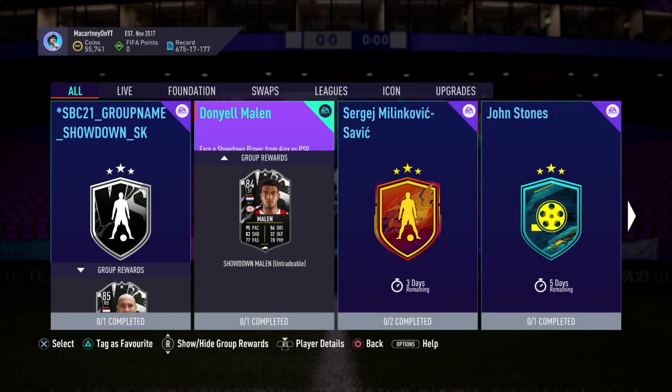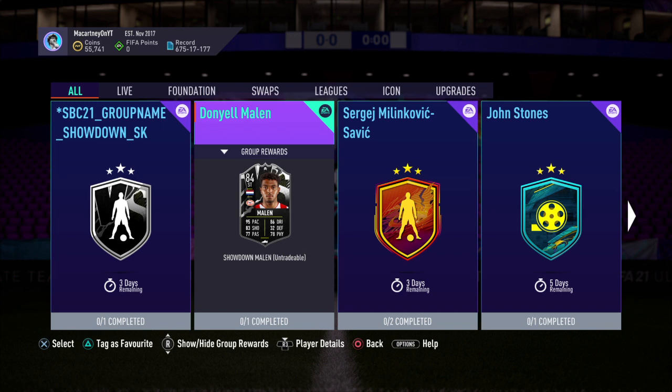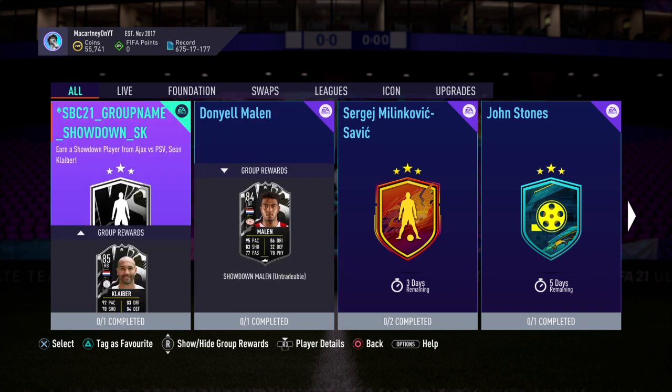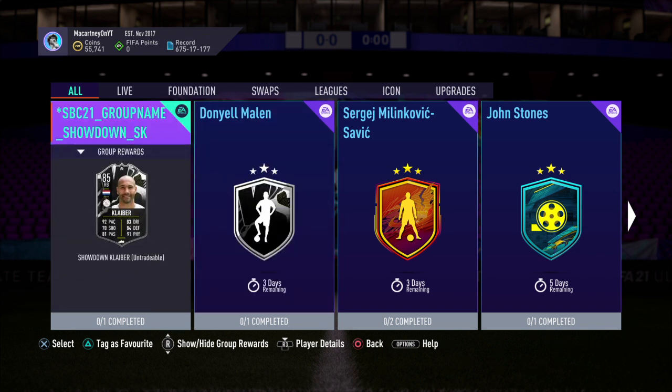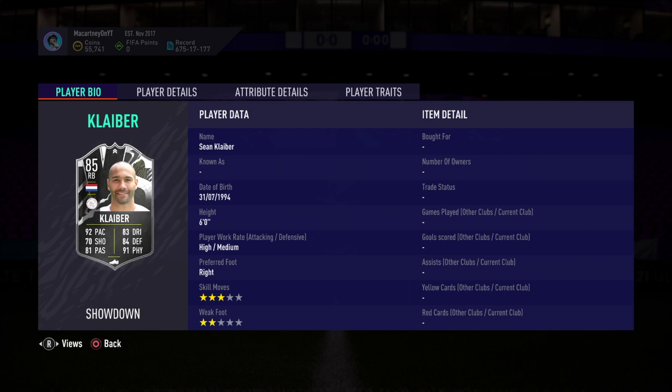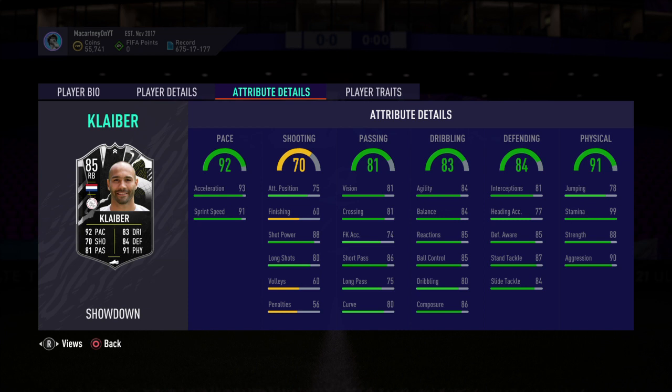Taking a look at both of these cards, let me know down below which card you think is better and which team you think are going to win. Obviously it's Ajax against PSV, so I think these are two great cards from both teams. For example, this right-back — I know he is a Dutch right-back and you've got Dumfries who is also another great one — but I feel like he's one of the best Dutch right-backs you can get. His stats look absolutely incredible, very quick, and he's got great stamina, great defensive stats, great physical.